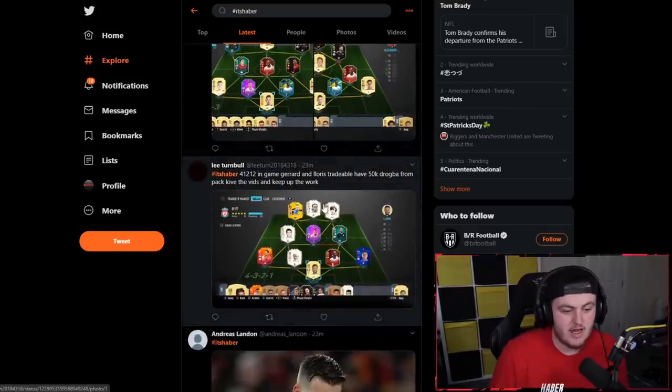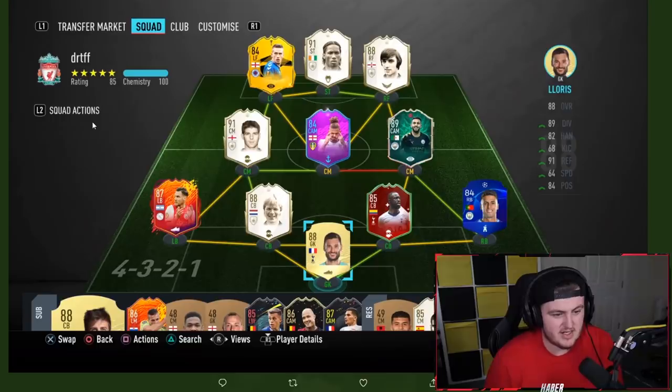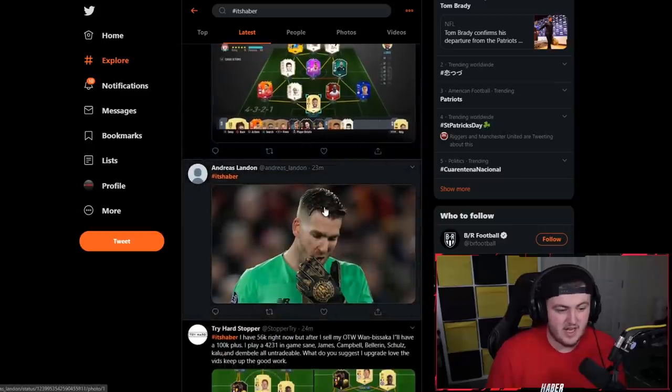Next one from Lee who says he plays 4-2-2 in game, Gerald and Larisse are tradable, he's got 50,000 coins, and he got Drogba from the pack. You got Drogba — that's a really big dub. This is a nice team. Actually, I wouldn't say anything — this team is like an endgame team, to be honest. Just save and upgrade your icons to better versions. This team is endgame, mate — I have nothing else to say about it. It's fantastic.